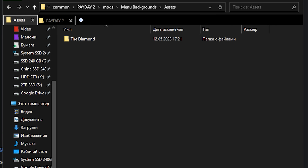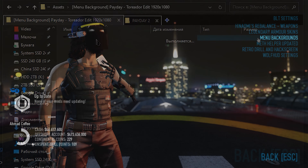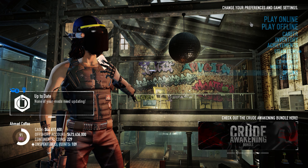For my custom background, you need this mod. And for adding backgrounds itself, drop it in the mod folder here. You can drop many backgrounds and set the one you need in mod settings.